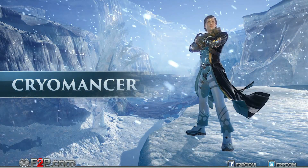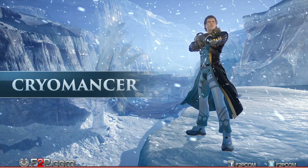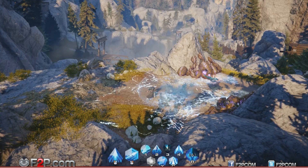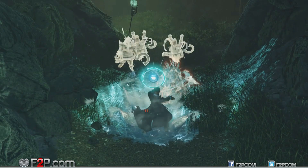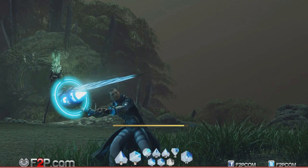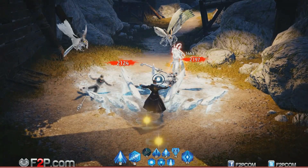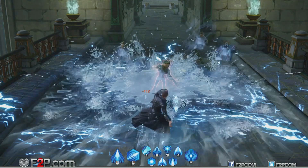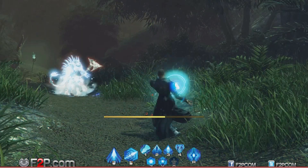The Cryomancer is one of the first classes that players can master in Skyforge. Those who choose this path are going to master the dangerous and fascinating power of cold. With the help of his Cryogenerator, the Cryomancer is able to turn the world around him into a frozen wasteland and his opponents into fragile, intricate statues.